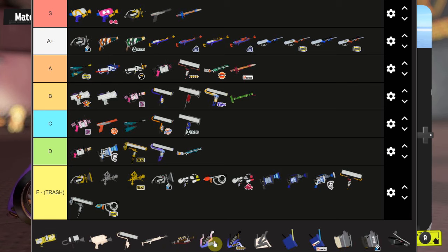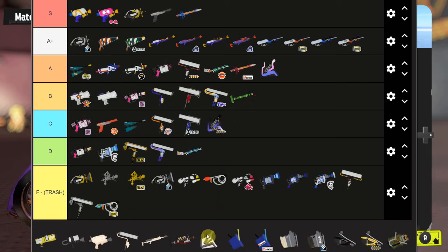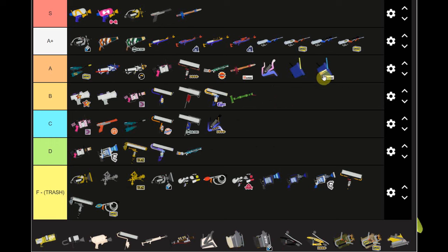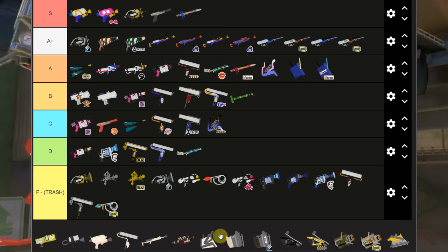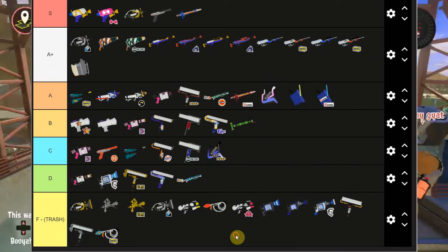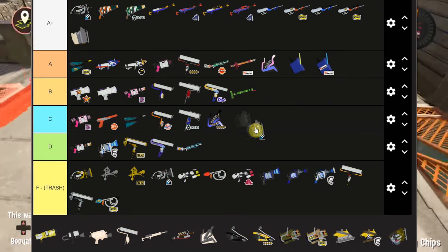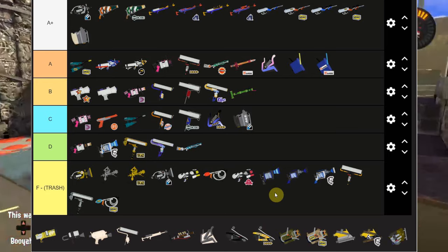There are some Grizzco weapons on the list which I won't talk about since those are for Salmon Run. Slosher is really good - A tier. Slosher Neo isn't as good but C tier. Tri-Slosher is still really solid - it's one of the very few Inkjet weapons in the game. Sloshing Machine I'm putting at A+ - if you guys are not playing Sloshing Machine you're really sleeping on it. It's really really good. The only problem is the Neo kit is awful, so play the vanilla one.